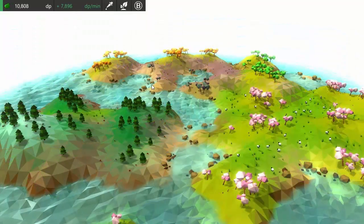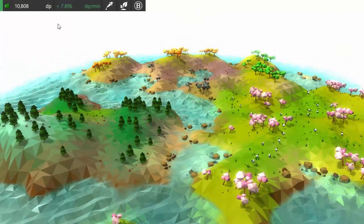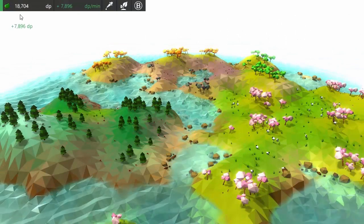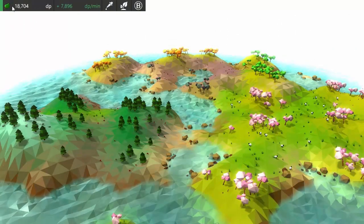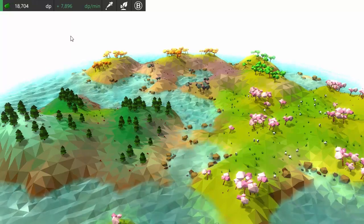The main new update this week is this toolbar in the top left, which slides in and out depending on whether you've got the menu open or not. The first thing on the left of the toolbar is the number of diversity points that you have, and these points are going to act like a sort of in-game currency.